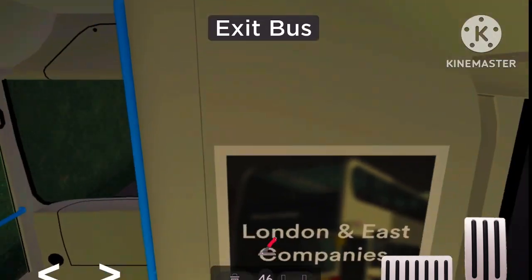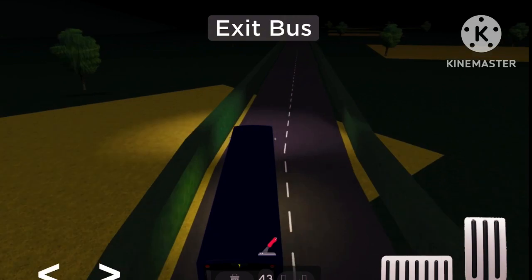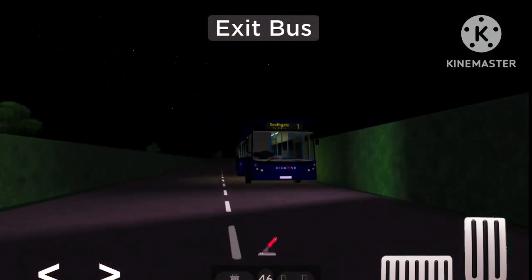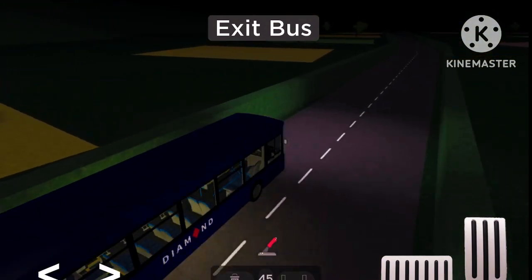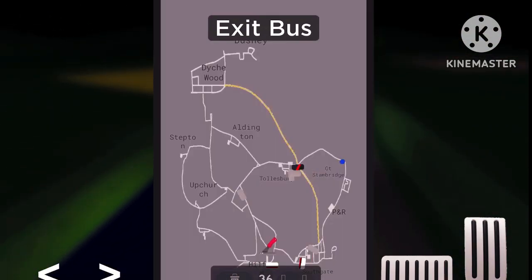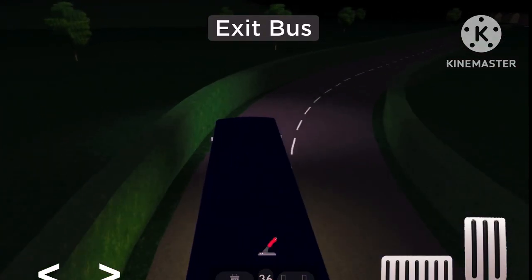Looks like we're cruising down the main countryside, which I like about bus simulator games like these. I do like bus simulator games that have more of the countryside because it has a nice feel — it's more realistic and it feels nice driving down. Looking at the map it seems like we are making our way towards somewhere named Stambridge, and then we'll make our way to where the park and ride is.